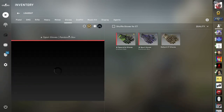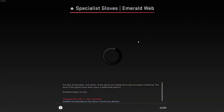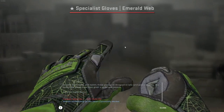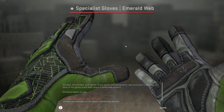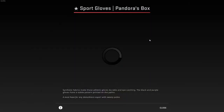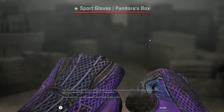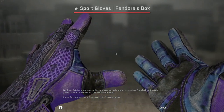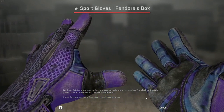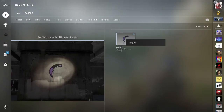For gloves I have Emerald Webs field tested — they look very good with my Fire Serpent and Dragon Lore. I also have Pandora's Box Sparks gloves — those are actually my favorite gloves right now. I kind of want to get better conditions because they're a bit beat up, but they're very expensive even in Battle-Scarred, so for now I'm satisfied.